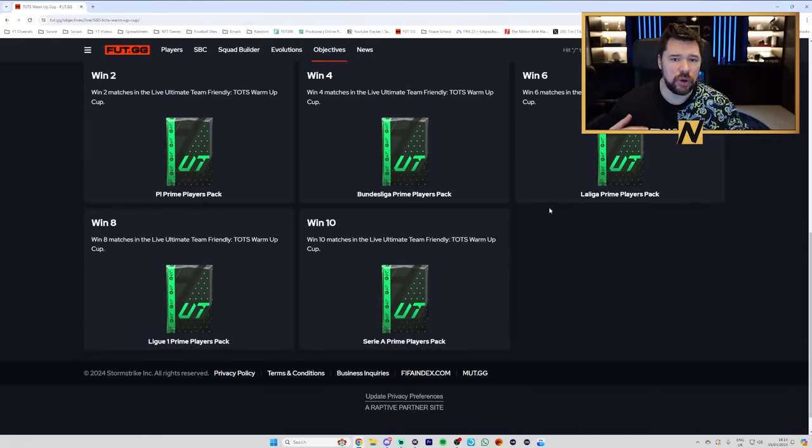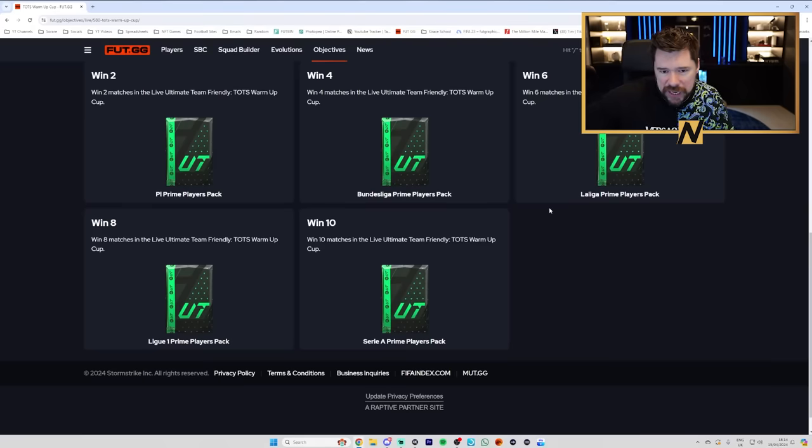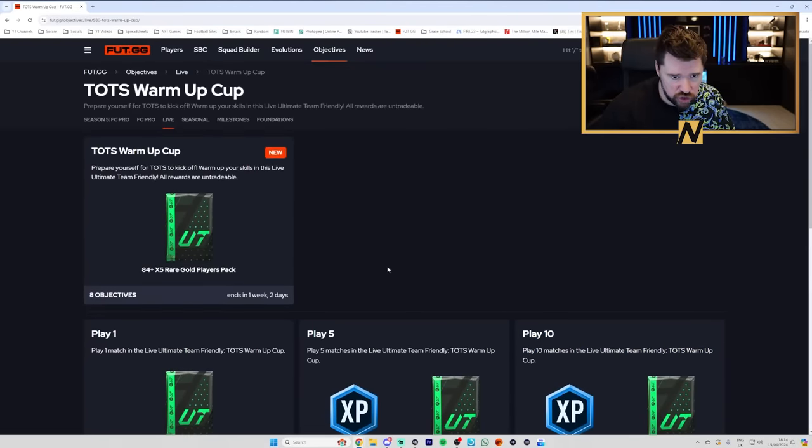An 80 by 5 - who cares, you get that for playing three games in a day. 83 by 3s are so basic. The Prime Player Packs from specific leagues are decent but we'll get those as SBC repeatables anyway. I'm being overly picky at this point - this cup isn't something where I'm like 'oh my god let me go and play this right away.' For those of you that haven't got level 40 yet, there's 1,000 XP in there which is good. That's going to be the end for today - if you enjoyed it, leave a like, comment, subscribe, and peace!